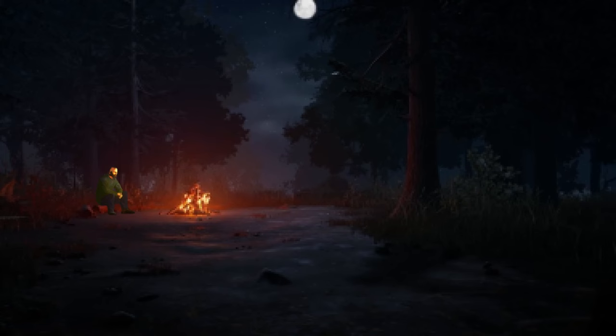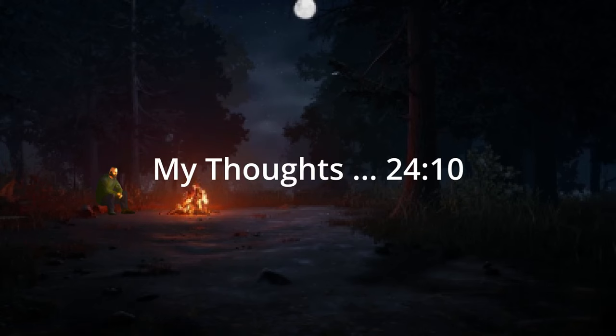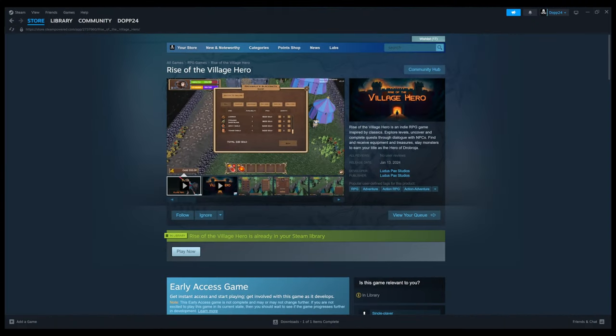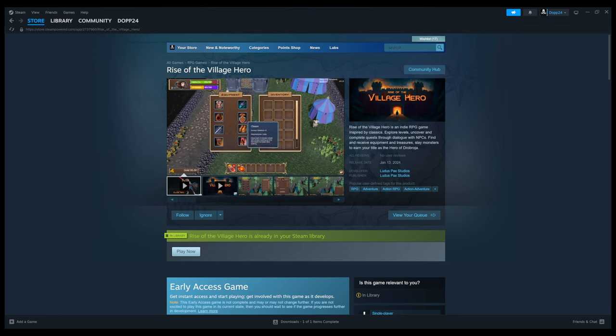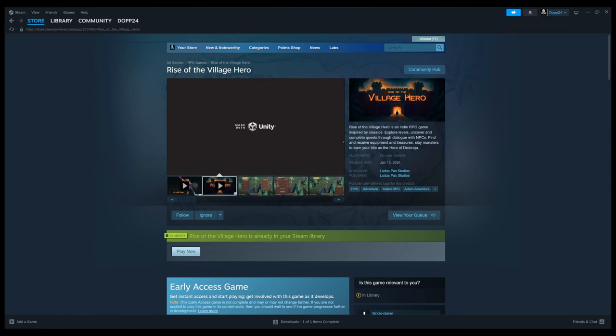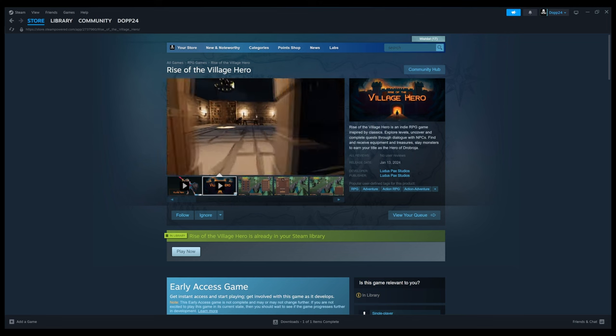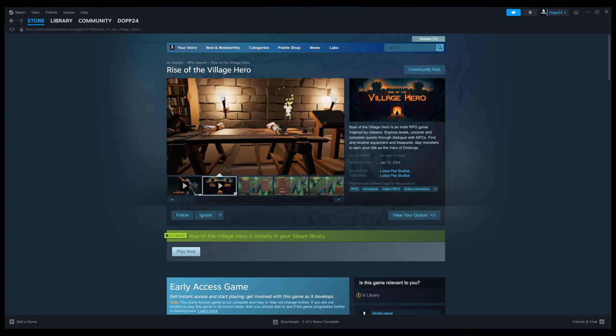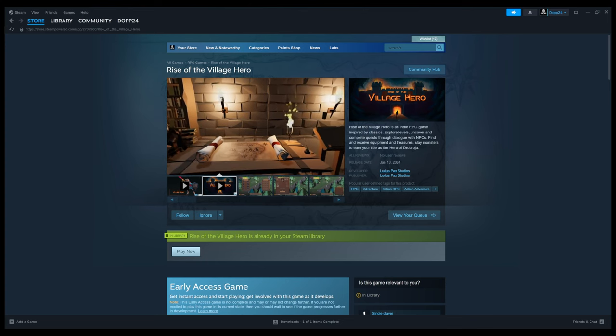If you're only interested in what I thought about the game and not about the gameplay itself, feel free to skip ahead. Without further ado, let's dive into the game. Rise of the Village Hero is an indie RPG game inspired by the classics. Explore levels, uncover and complete quests through dialogue with NPCs. Find and receive equipment and treasures. Slay monsters to earn your title as the hero of Drabosia.